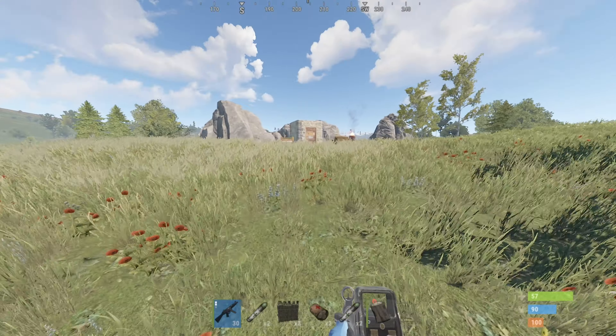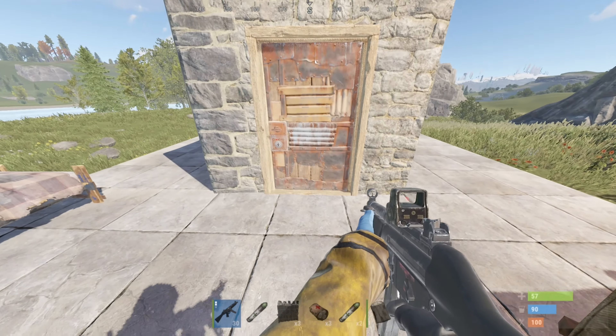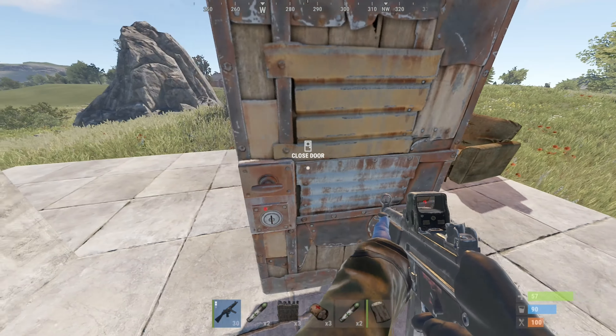In Rust, sometimes being nosy can lead you to getting trapped inside someone's airlock or base. If this does happen, there is a fairly reliable method of passing your inventory to an outside teammate, or to yourself if you respawn and run back.